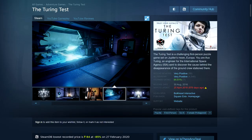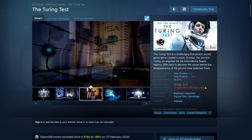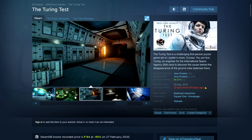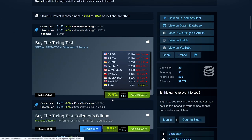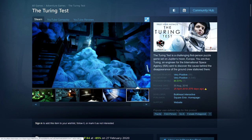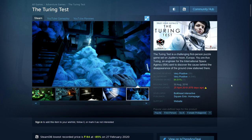Next is The Turing Test — a first-person puzzle game with very positive reviews, published by Square Enix. It's 85% off: 84 rupees, $2.99, £2.24, €2.99, $4.34 Australian, and $3.29 Canadian dollars. I'm not 100% sure, but I think this might have been given away on the Epic Games Store at some point.